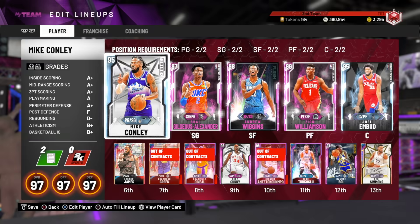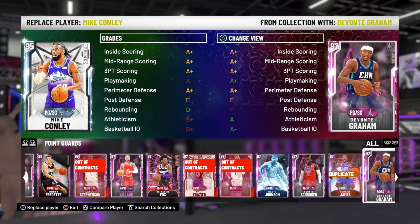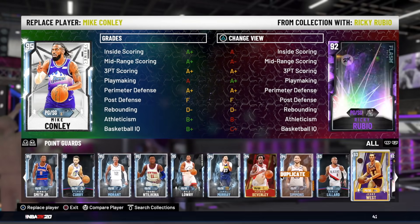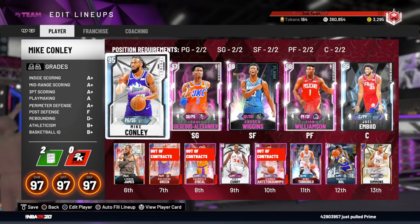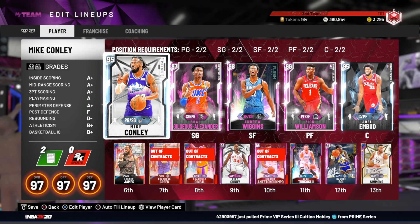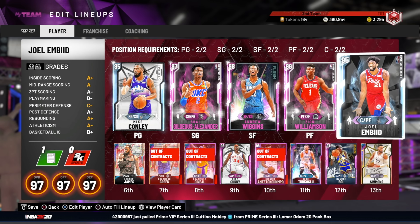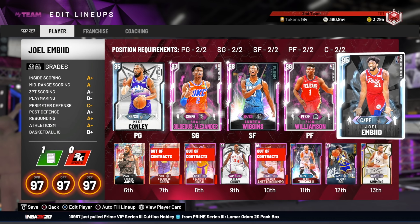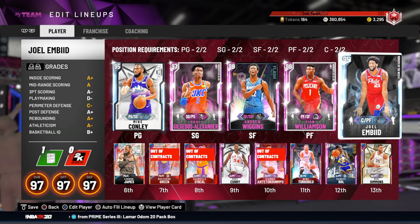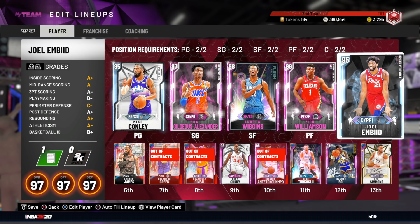We've got Ben Simmons and Shaq. I don't even think there was any point in getting this 95 overall Ben Simmons. It actually gives Ben Simmons a plus 7 three-ball to a 72, which is not terrible — but he still doesn't have range. And for Shaq, it doesn't change his three-pointer at all, just makes him a better rebounder. Another absolutely worthless Dynamic Duo. A bad 100k card with a duo isn't any good.